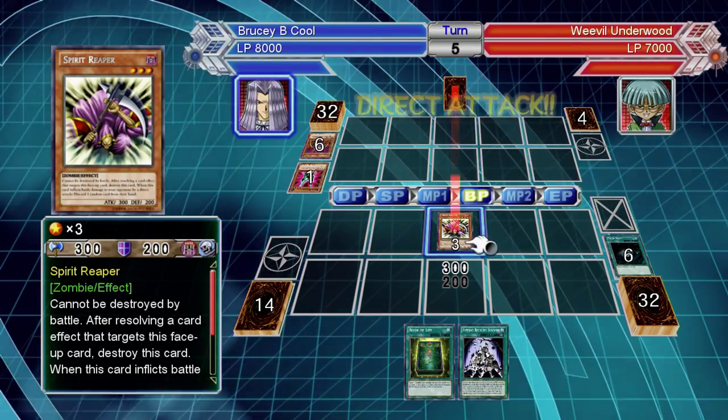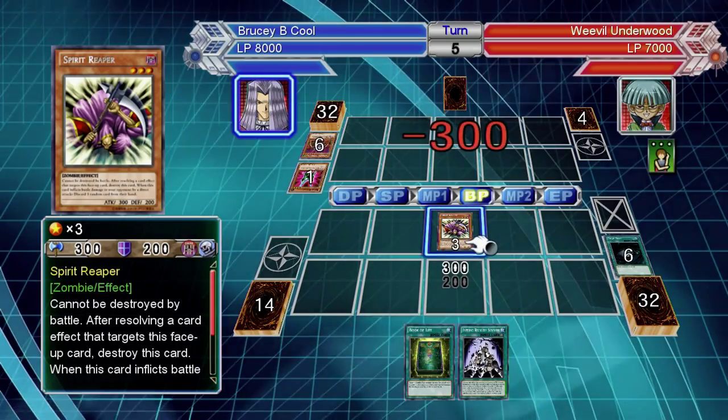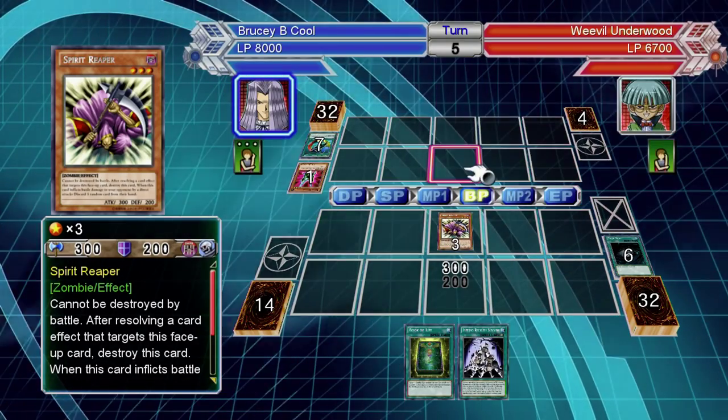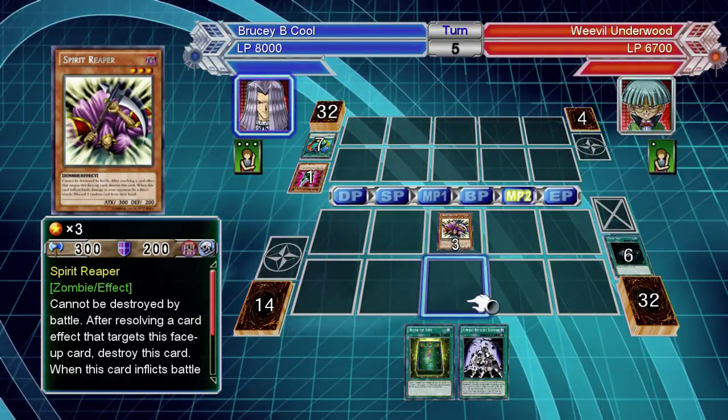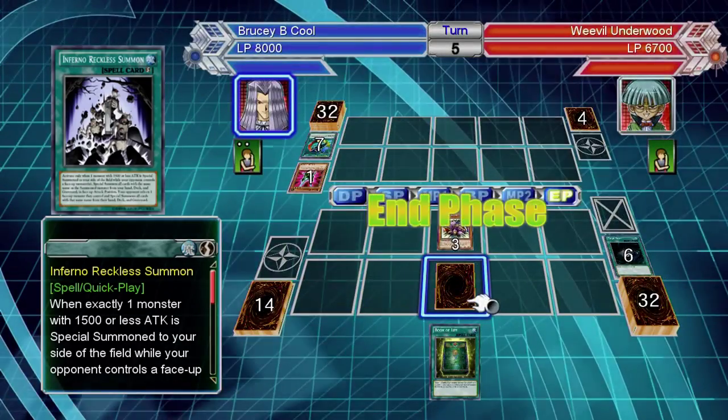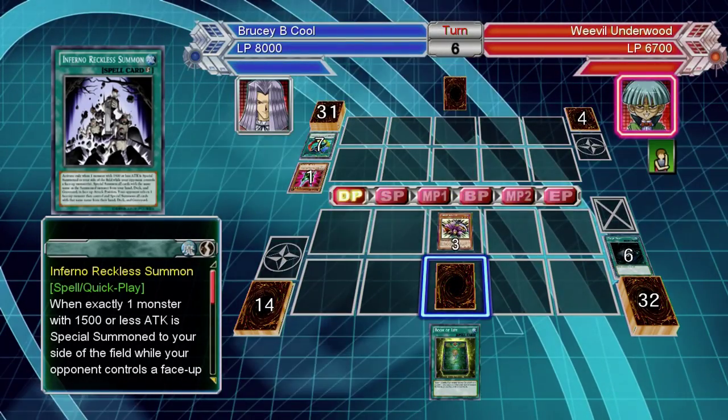If you don't run those, use things like Book of Moon or Maestroke the Symphony Djinn, because going face down also means it forgets it's come out from the deck. So as you see, Ultimate Insect is scary at first, but there are so many ways to counter it, besides the usual Dark Hole, Bottomless Trap Hole, and Torrential Tribute.